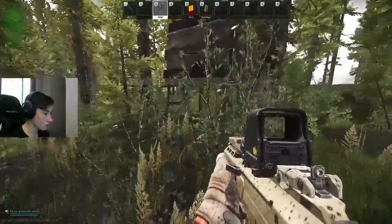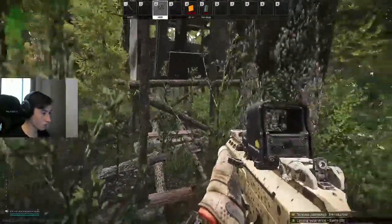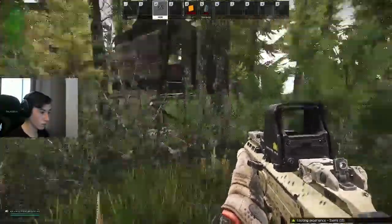From here, you need to go up to the hut and look between this ladder-like thing — there will be a litter. This is what you need to complete the quest and unlock Jaeger.